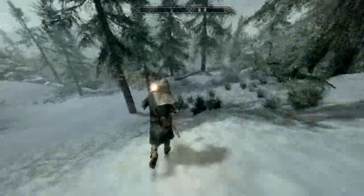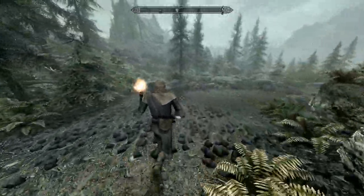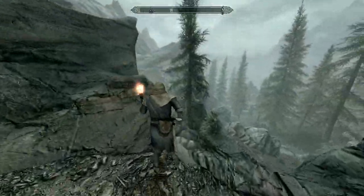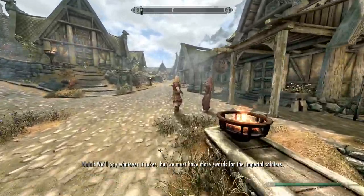Once you enter Whiterun, fast travel back to Helgen and head west to where you exited. You can use the torch trick to run without stalling — double-tap sprint and hold when almost out of stamina. Look for a house icon and find the clearing with three corundum ore veins. This will help you make steel armor. When done, fast travel back to Whiterun and turn it to daytime.